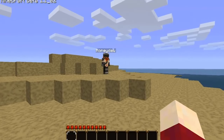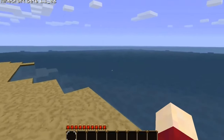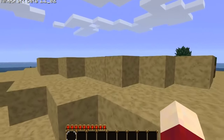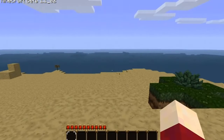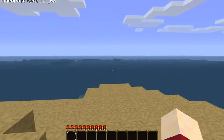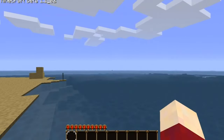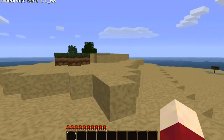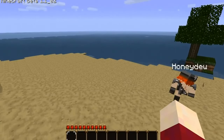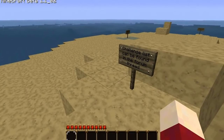Someone has created a map. A boy by the name of Ascian on the internet has created this map. It's called Survival Island. We are stuck on an island. We're not allowed to leave the island. There's limited resources available and the idea is that we have to survive here when monsters come during the night.